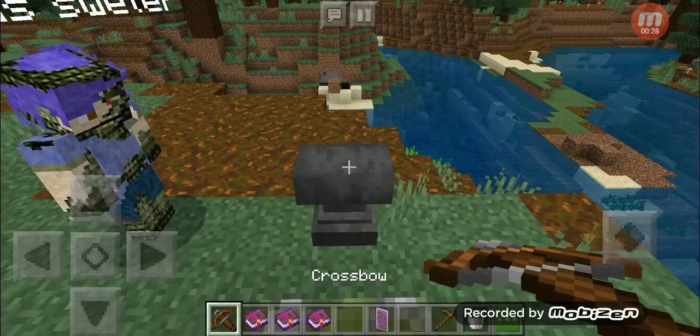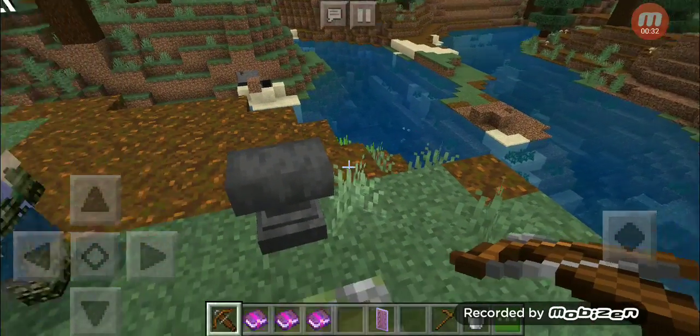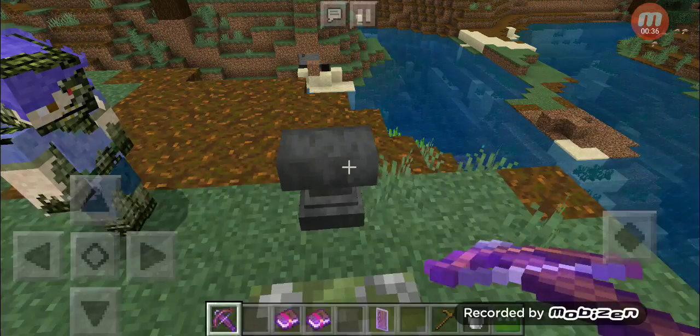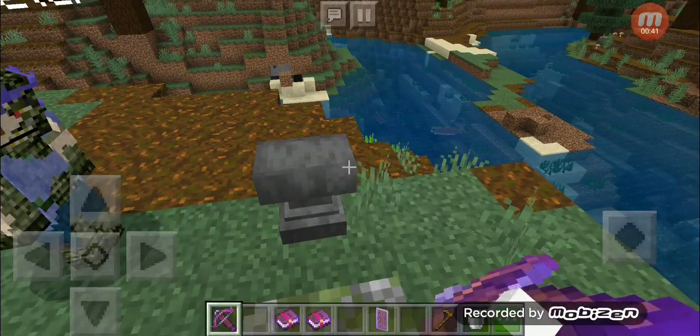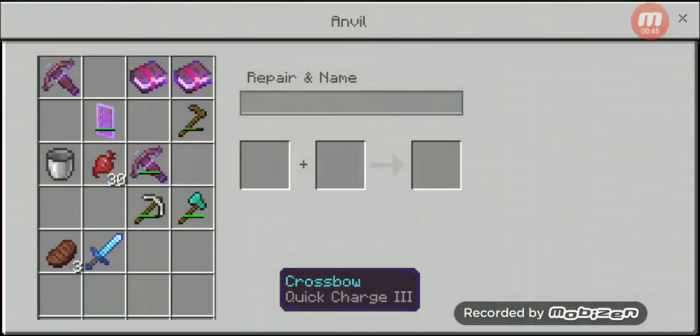Now, if I were to charge up a regular crossbow, it's sometimes slow. However, if I were to put Quick Charge on it, the crossbow would charge a lot faster — it would take less time charging it up.